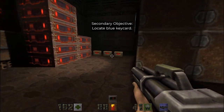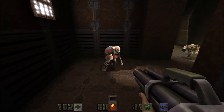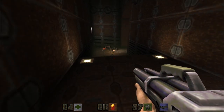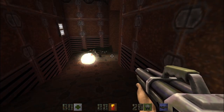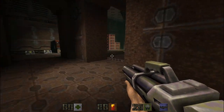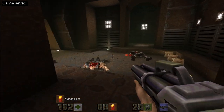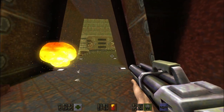Here we go. Sneak attack. Difficulty is definitely going to start ramping up, so be prepared to die. Woo hoo — speaking of difficulty, we got a big boy.